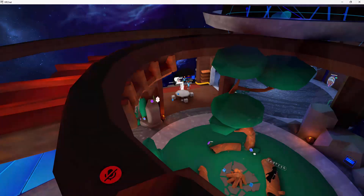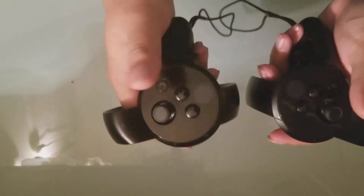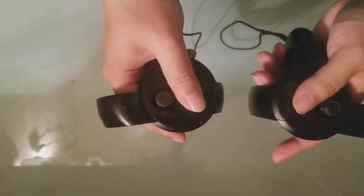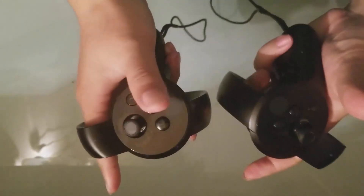I will show you on VR how it looks like. So when you use your controller, A, B, X, Y — hold them and then both triggers to turn on your safe mode, like this.